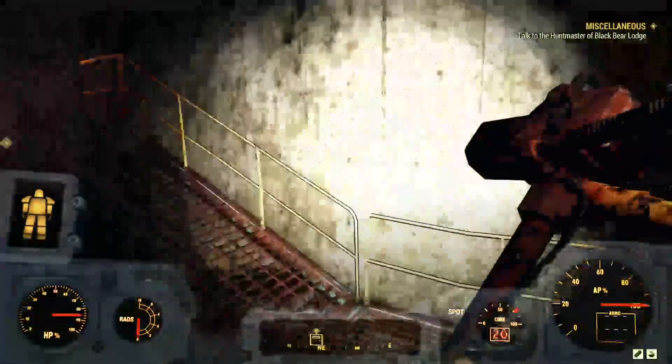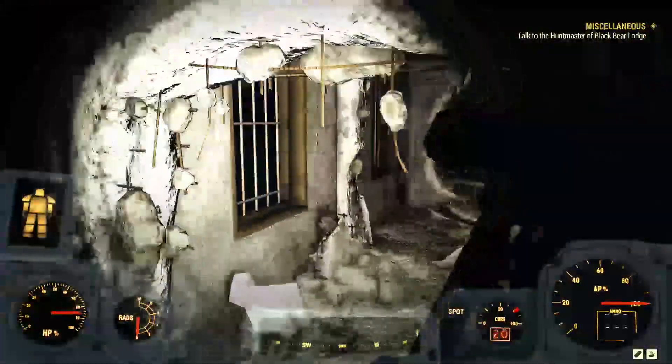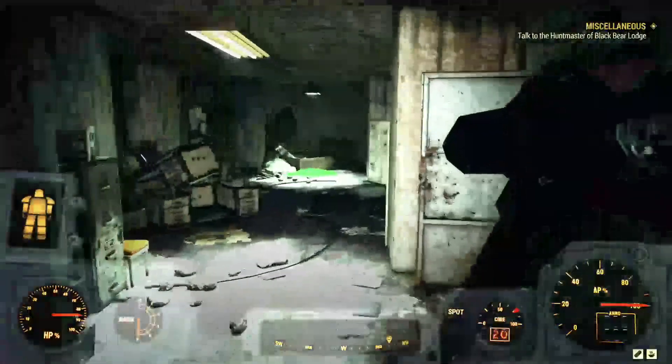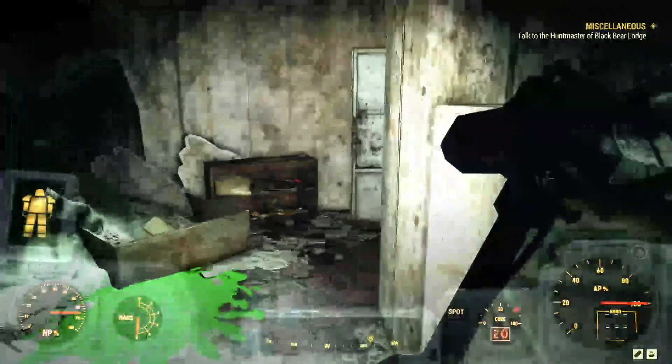Once you're inside, you're going to want to head up these stairs. We're going to go to the first terminal — go all the way down, take a left, go through the hole, continue into the second door. This is the upstairs guard room stash, and you will see a level 2 terminal up there on the right-hand side.